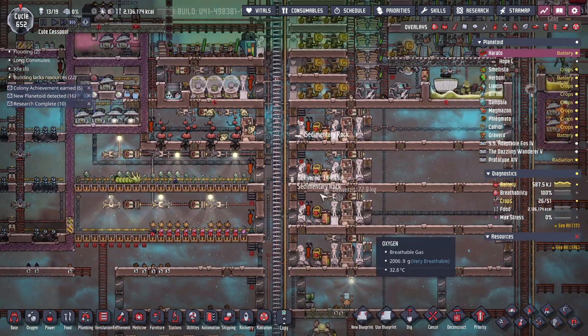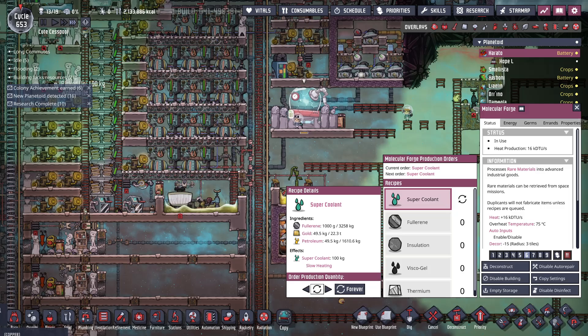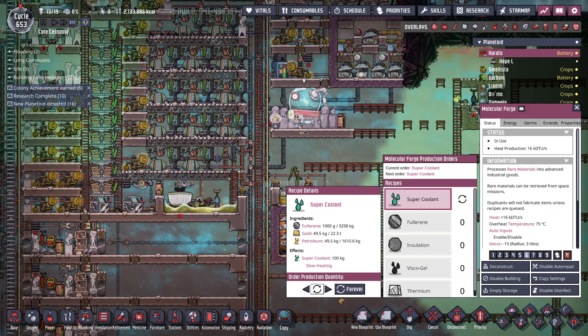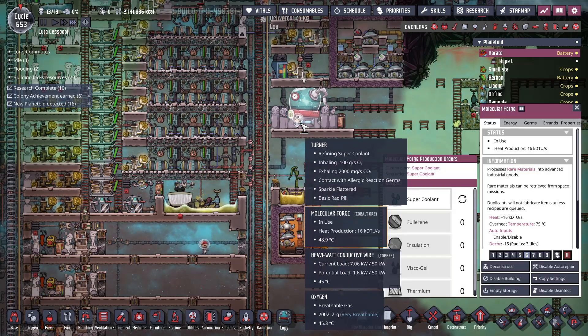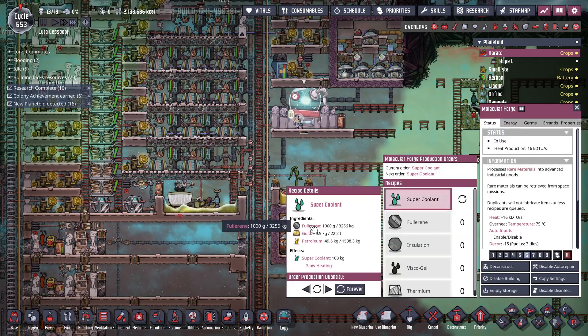Now we're going to make more berry sludge — I've left so much lying around. Just looking up how much super coolant I have. I forgot that that's not a K, so you get 10 of these for each one of those. I have not made that much super coolant out of the amount of fullerene I have made. And yeah, I've got 33 tons of the stuff already.